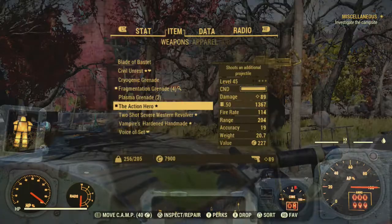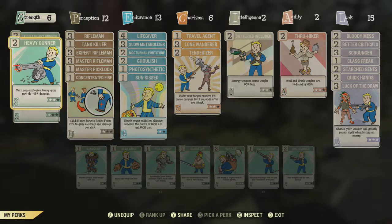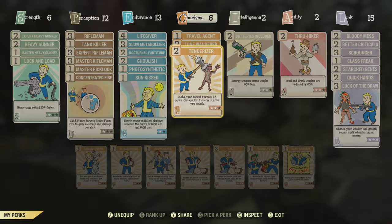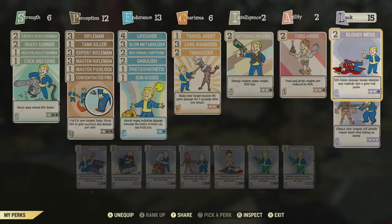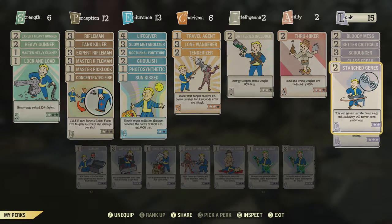Lock and Load at rank two is still pretty good. Tenderizer is also a great perk that boosts damage regardless of weapon. Better Criticals helps if you're going for VATS hits.